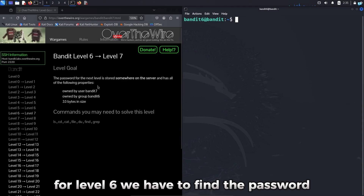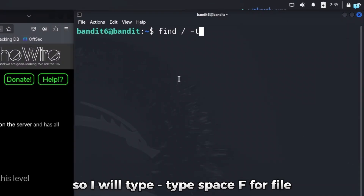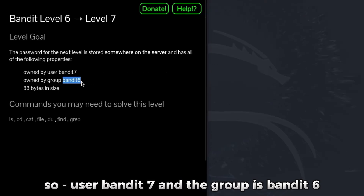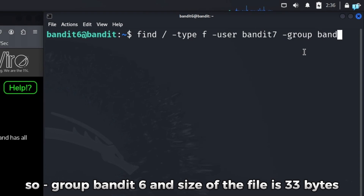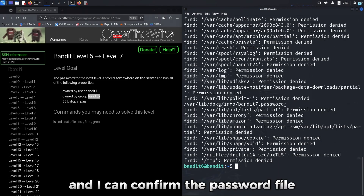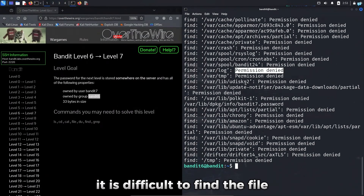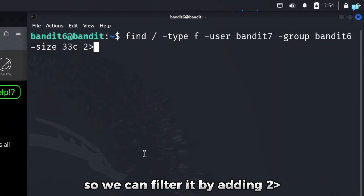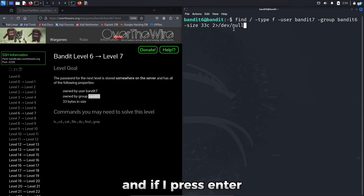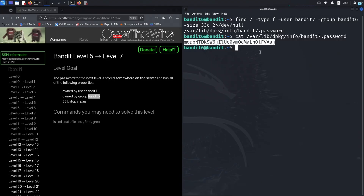For level 6, we have to find the password file with these properties: it is owned by user bandit7, group bandit6, and is 33 bytes in size. I'll use the find command from the root directory: find / -type f -user bandit7 -group bandit6 -size 33c. This output includes unnecessary standard error information, making it hard to find the file. To clean it up, I add 2>/dev/null to redirect standard error to the null file. Pressing enter now gives only the password file with no extra information. I cat it and get the password.